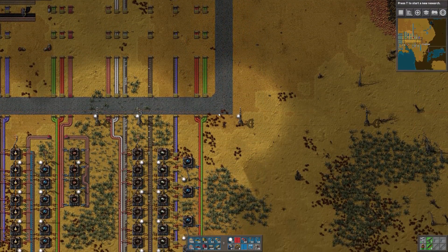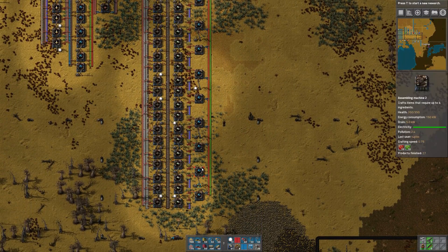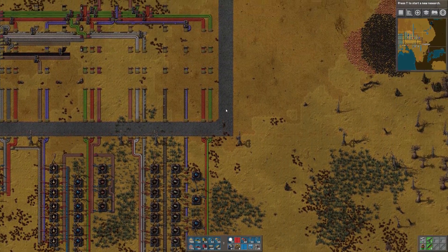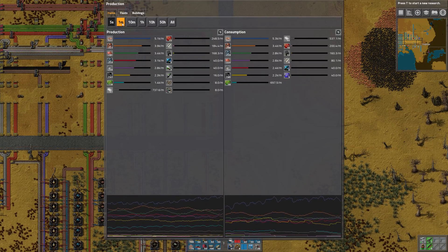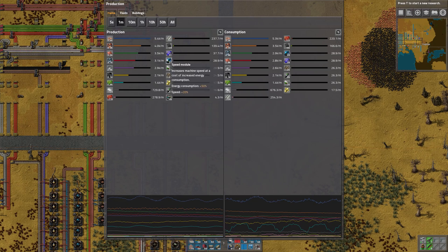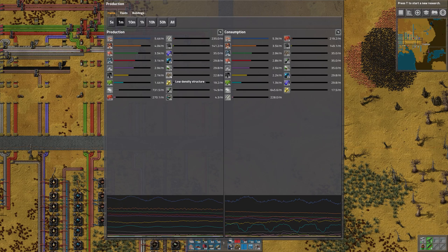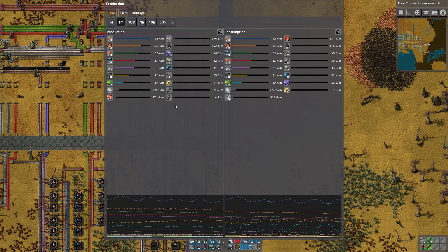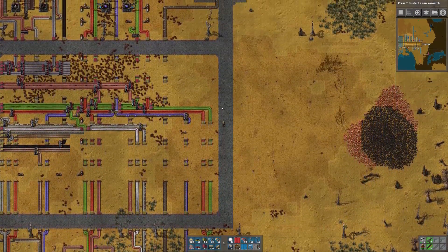I was able to get our issue with red circuits fixed. So now all of the rocket control units are producing as fast as they can. Let's take a look here. Looks like we're doing about 30 per minute on rocket control units and low density structures. Rocket fuel is less just because it's been backed up for a while. So looks like about 30 per minute is the best we can do.